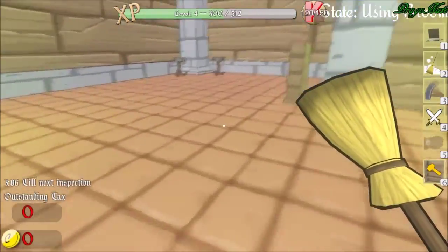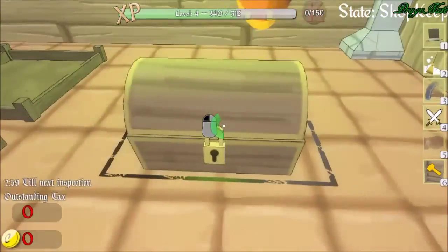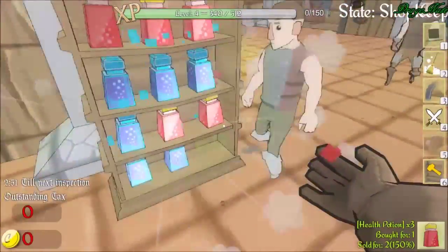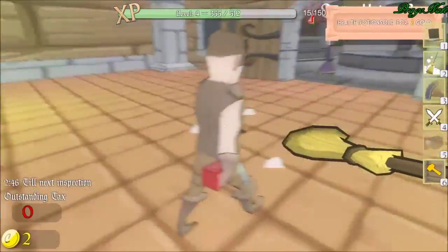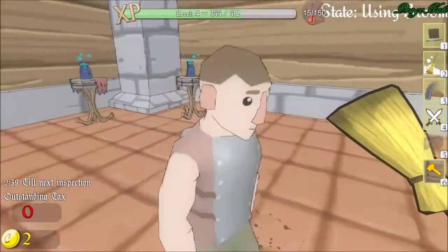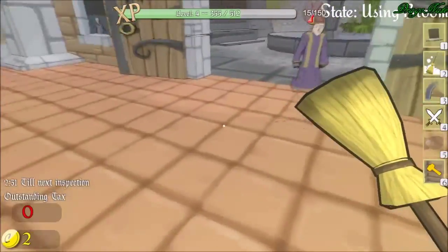Why do I keep calling it a bookshelf? There's no books on it. These buttons are weird to get used to. I'm just not used to using one hand for all the buttons. I can take your money if you would give it to me, because I don't think killing you gives me any money.